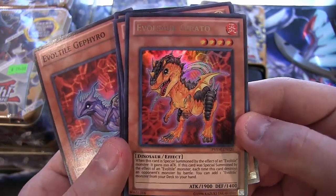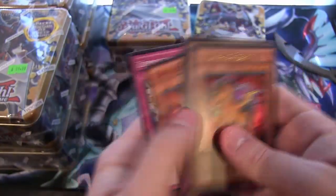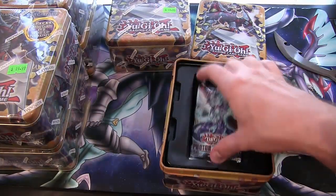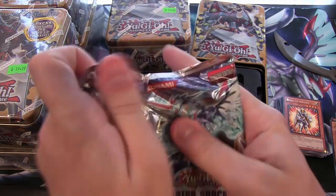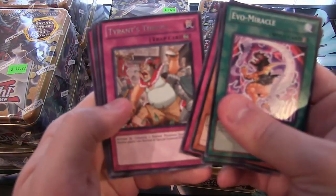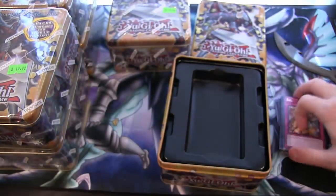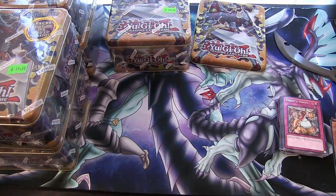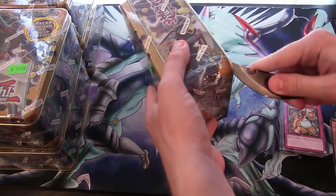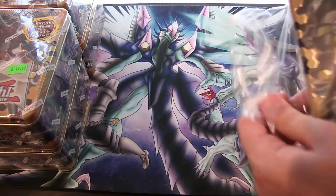They're kind of based on Digimon, so whatever. I'm reading into it too much, right? Last pack for this tin. We have Tyrant Throws. Alright, we'll put it to the side and get to the next tin. We did pretty well with that one — we got two super rares and an ultra. We need to do that with all these tins.